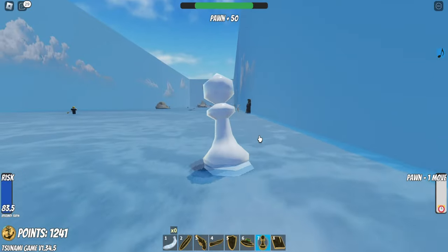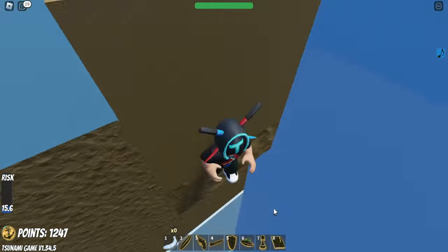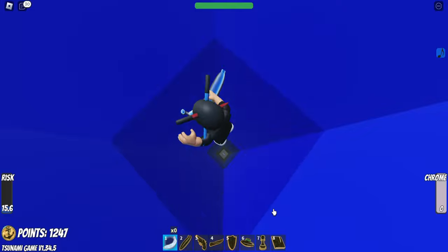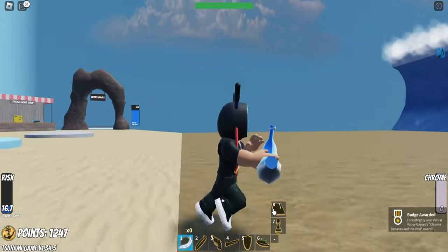I look so weird like this. So once you've done that, it will look hollow like this. You'll fall all the way down here and hit that — and you will get a chrome banana.